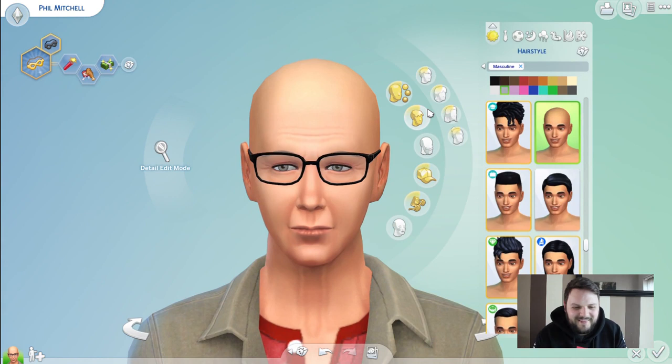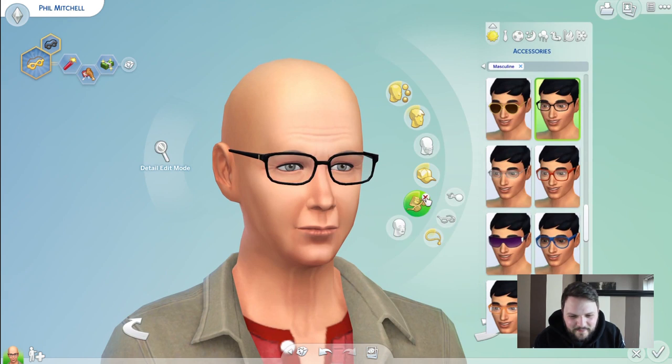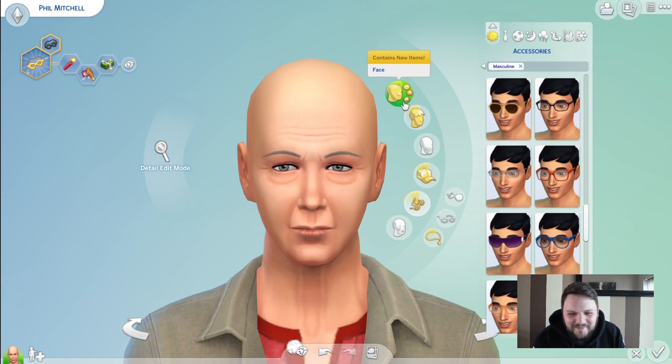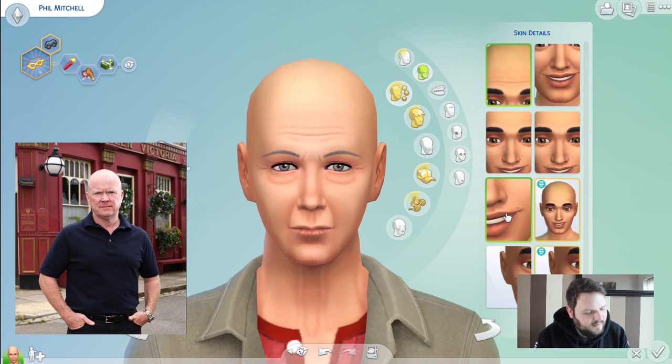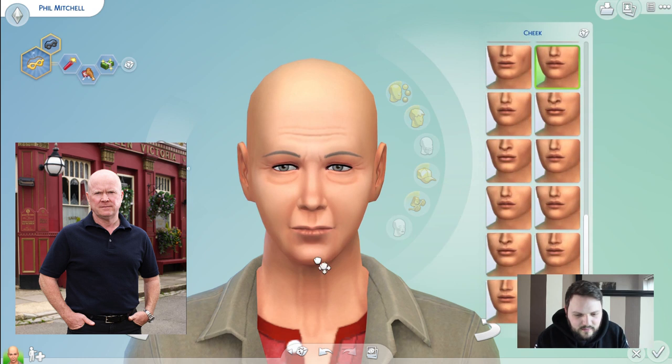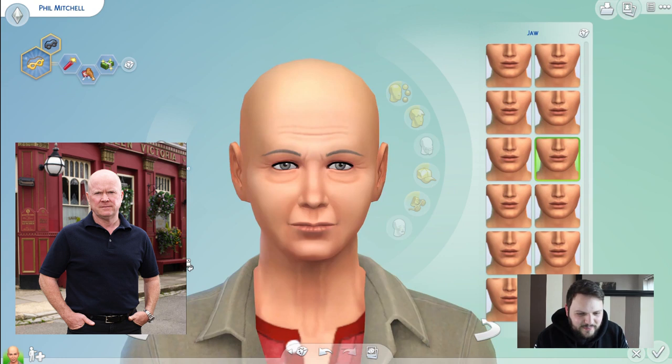So hair's off straight away. He looks like the Catherine Tate character now - 'Who dear, me dear, no dear.' We'll get rid of the glasses, because they're for Ben, not for Phil. We need to give him as many wrinkles as we can. I'm going to put a photo of Phil up so I can use it as reference. His face is quite round, so we're going to try and puff out his cheeks. His actual head shape's round and short.